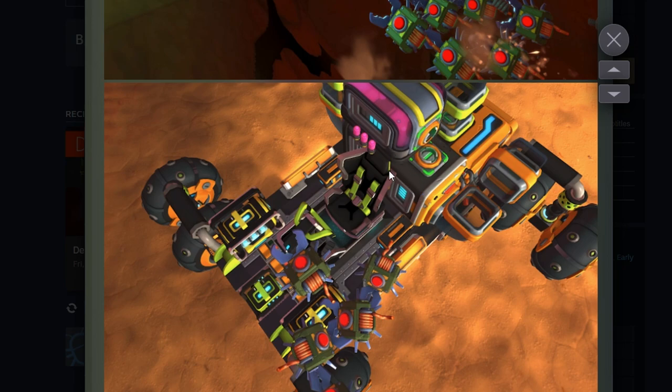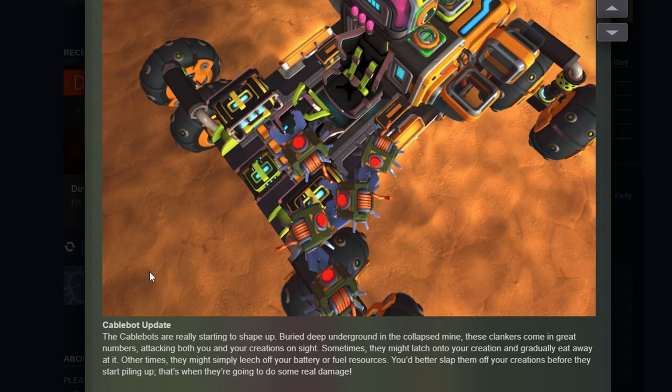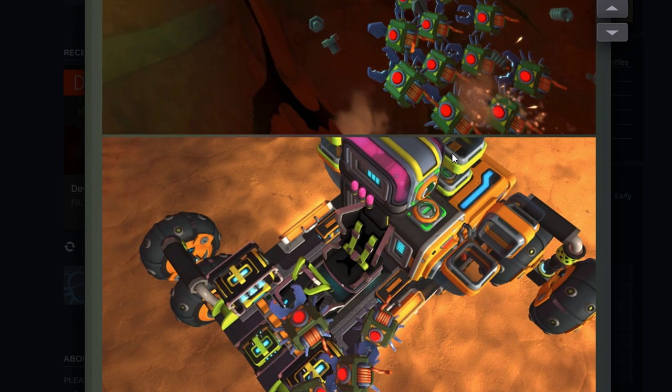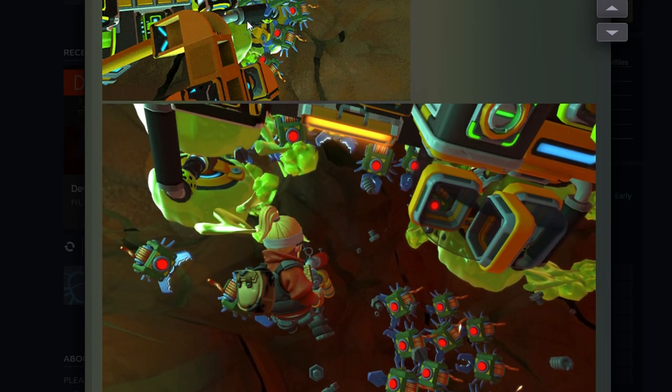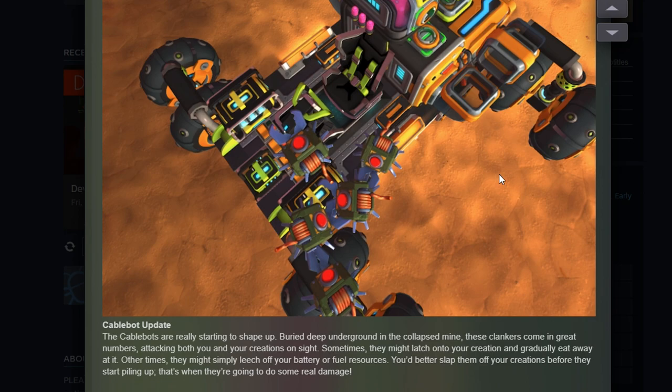Cable bot update: 'Deep in the underground of the collapsed mine, these clankers come out in great numbers, attacking both you and your creations on sight. Sometimes they might latch onto your creation and gradually eat away at it; other times they might leech off your battery or fuel resources.' They pile up on your creations and drain them of fuel and gas. They don't do a lot of damage alone but when swarmed they do more — that's why we weren't seeing damage in that clip yet. I really like the resource-stealing mechanic.